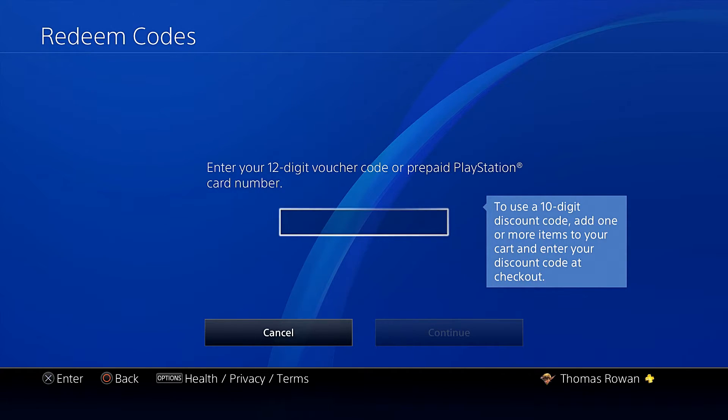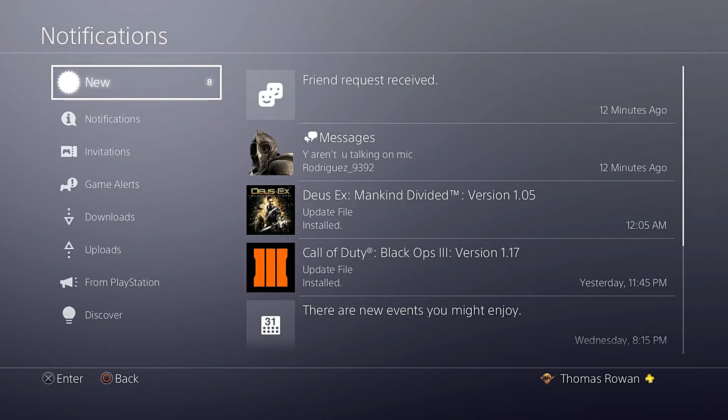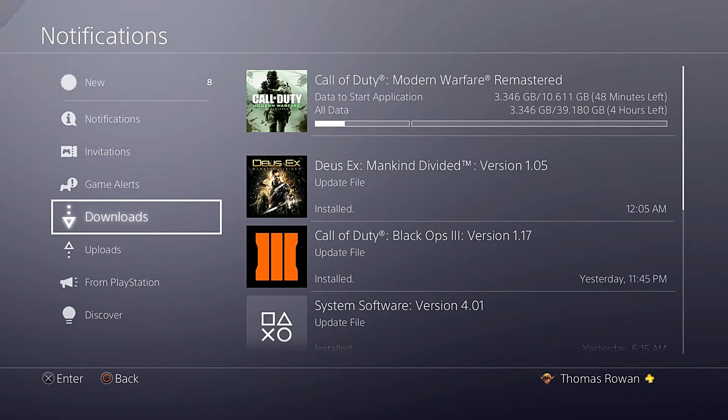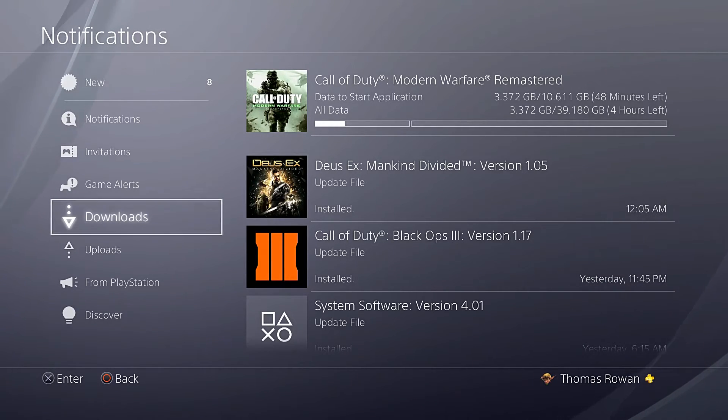That's how it works. And once that happens, it'll be in your notifications and it'll be in your downloads. Now, I don't understand how this game is really downloading, but it must be — I really don't know how. I guess some of it you can play once it reaches that end of that bar, and then while the rest is downloading you can play some of it. I think that's how it works, but I'm not sure. If anybody knows, put it in the comments below.